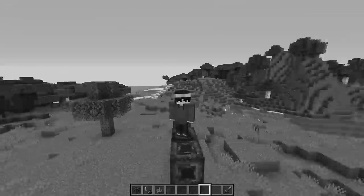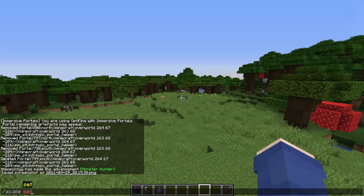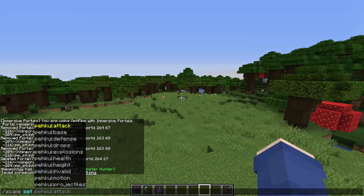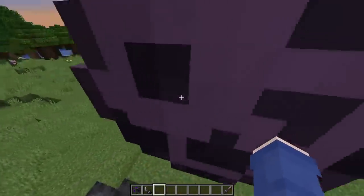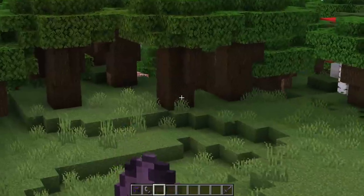Have you ever wanted to drop giant items? Well, now you can with this all new command. It's surprising that a lot of people don't know the commands for Immersive Portals and Pekui at the moment. You can actually set your individual scale for different things — if you do scale set drops and set it to whatever, you can just drop things and they automatically become big.